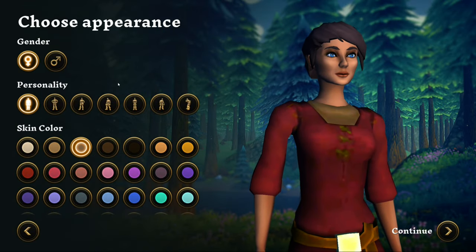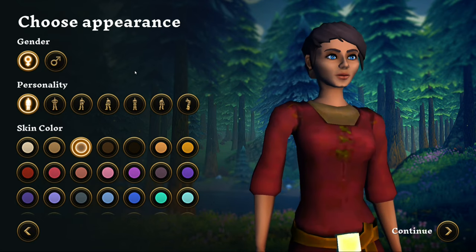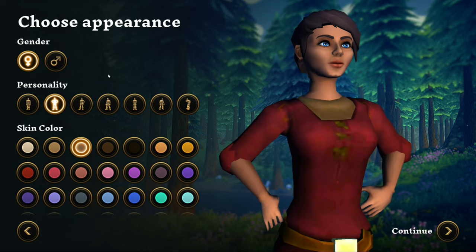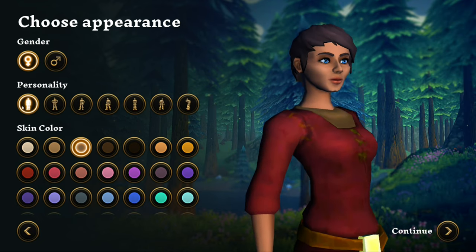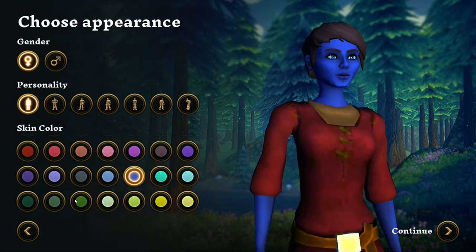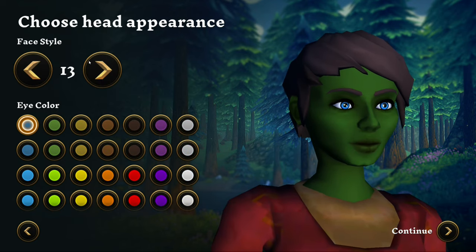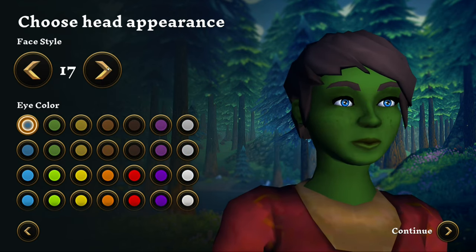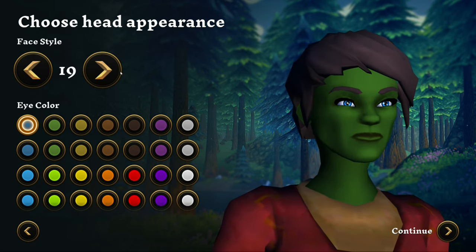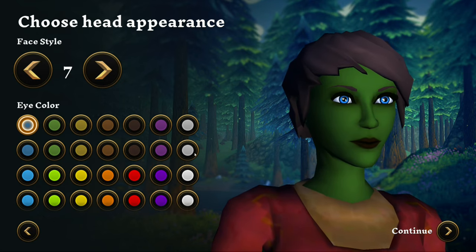Here's the character customization — we can pick the gender over here. Let's play as a female hero. Let's make this fast. Pick this first personality and the skin color — let's pick the green skin color. Continue. Face style — we can pick from how many faces are in here. 19 faces. Let's pick the seventh face.